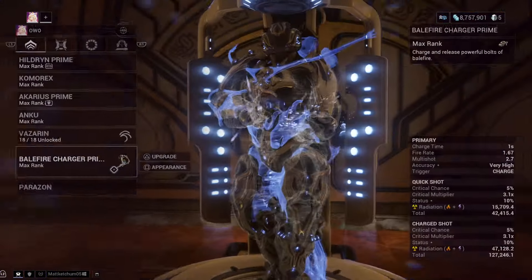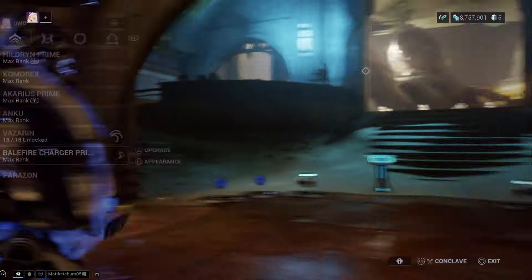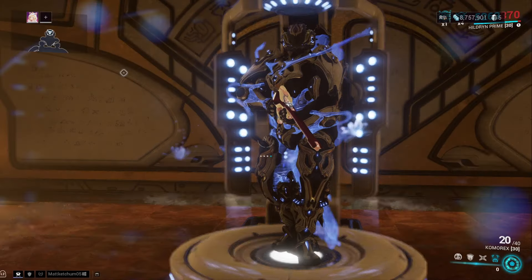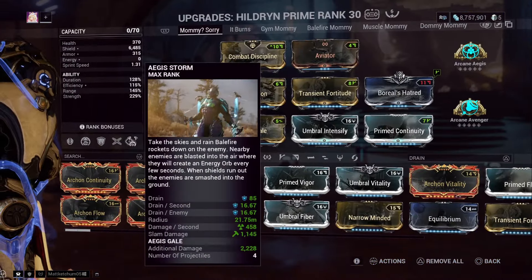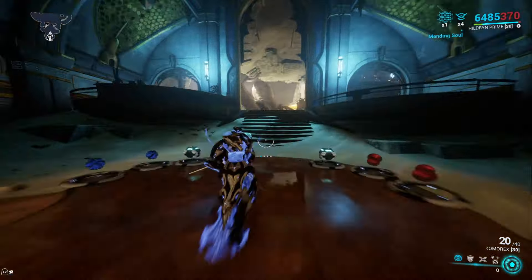This won't be a full build video, but the build shown is for reference if you're interested. The setup involves full armor stripping with Pillage in two casts, and the damage increase is sitting at 2,228%, which is pretty good.